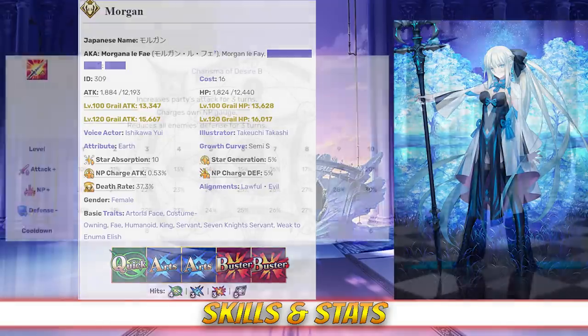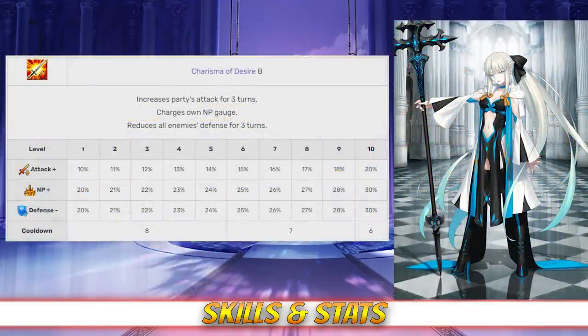Taking a look at her skills, Morgan's first skill is Charisma of Desire rank B. This skill increases the party's attack for 3 turns between 10 and 20%, it also charges her own NP gauge between 20 and 30%, and reduces the defense of all enemies for 3 turns between 20 and 30%, all of these effects depending on level.